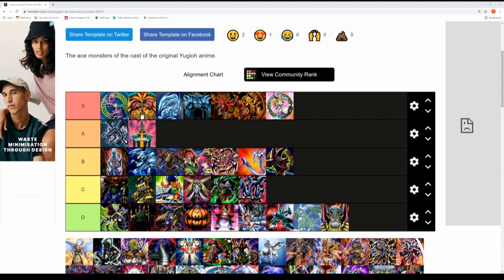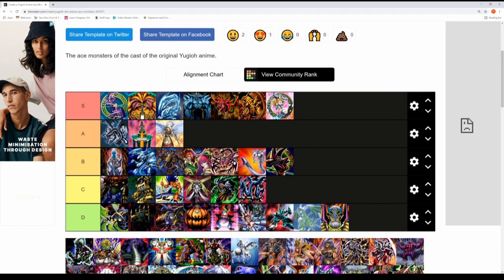Rafael and his Guardian Eatos — the story of Rafael and his cards was pretty cool in Waking the Dragons and pretty much what lifted that arc for me in terms of quality. He inflicted a lot of damage on the Pharaoh, so Guardian Eatos was actually a pretty good ace monster. It's very easy to summon and definitely deserves A tier status.